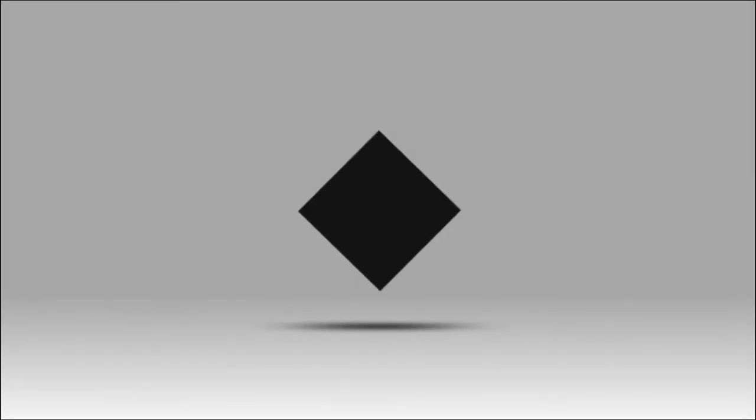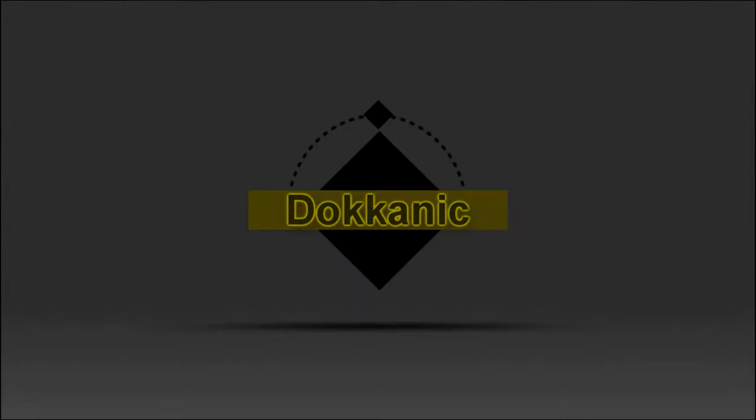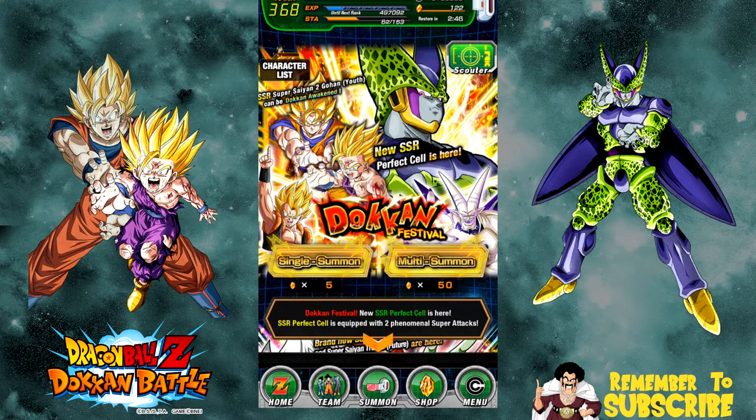Hey guys, what's going on, it's Dokana here. Today we're going to be doing some summons on the strength Cell banner. I know I said I wasn't going to do any summons on it, but I want a dupe of that LR Gohan - that's really why I'm doing the pulls. If I get that strength Cell, I have some SSR dupes I can feed into him.